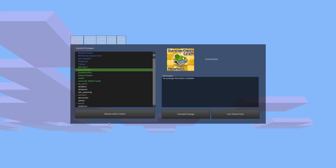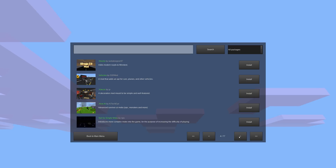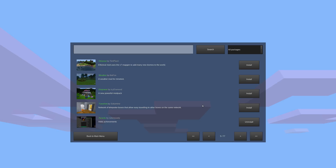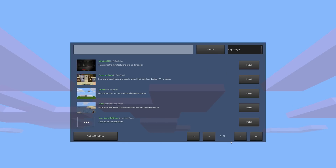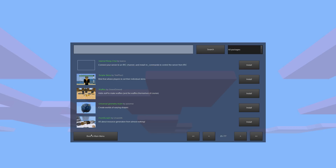One thing I forgot to mention: it will let you know if there are updates available. The awards mod has an update, and you just click the update button and it downloads and installs. In the future, I believe it is planned for there to be a filter system so you can just see mods that have updates and update them, without having to go through every page. So that is a pretty neat feature. For all you modders out there, add your mods to the content database, because people won't be able to install your mods using this method if it's not on that site.